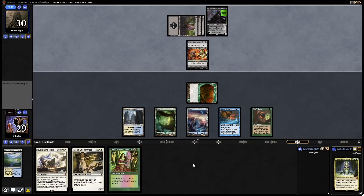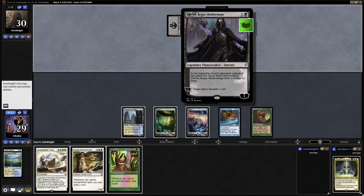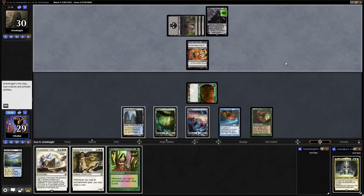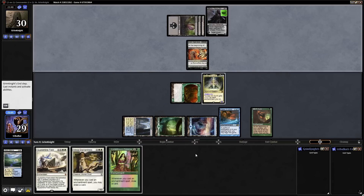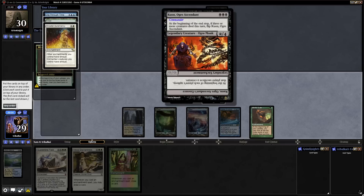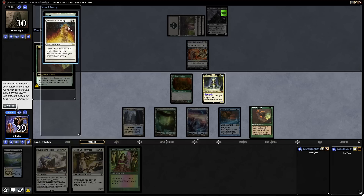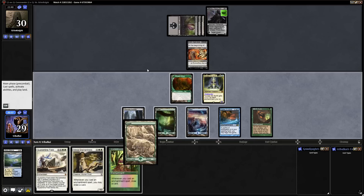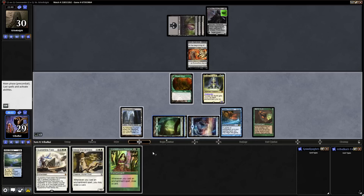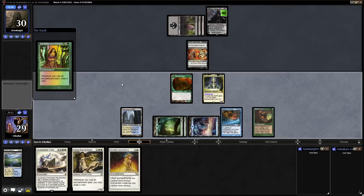I say we go for our Commander here. They're not ticking down their Planeswalker — they just want to leave it as an enchantment that will deal damage when we have one or fewer cards in hand. Let's get down Tuvasa. We can actually have Tuvasa swinging as a 4/4 this turn, which means either our opponent loses their Commander or they lose a Planeswalker. We can go Greater Oromancy on top and then play a land, go for Enchantress's Presence, and that will draw us into the Greater Oromancy, making Tuvasa a 4/4.